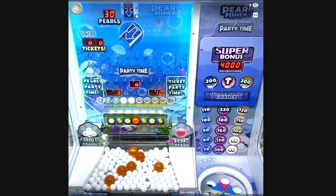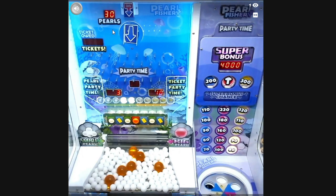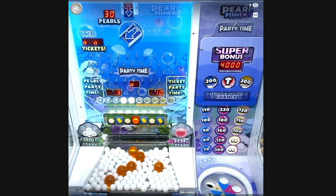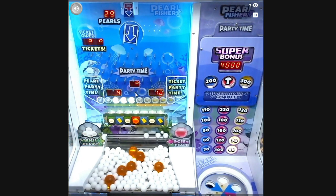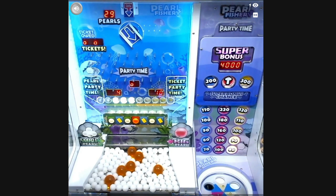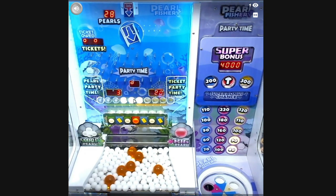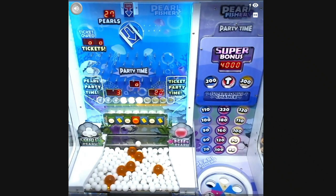Let me explain the game. A pearl drops from the top and can go down or to the sides, through all these plinko points, and eventually ends up at the bottom going either past or through one of the slots. The game plays automatically if you don't do anything. If pearls go through the pearl slot you get extra pearls; through the ticket slot you get tickets. The goal is to fill up all the lights — five pearl lights and five ticket lights.